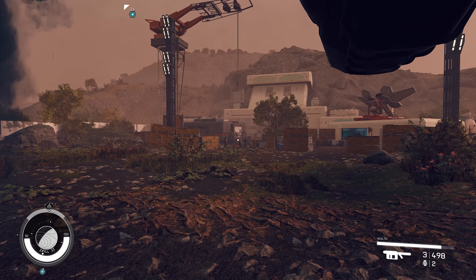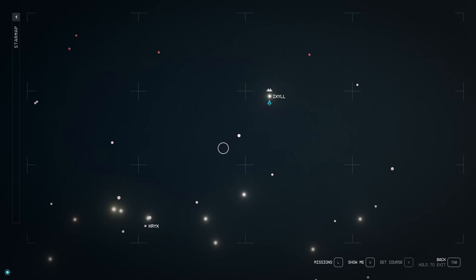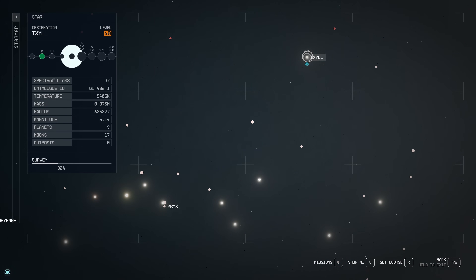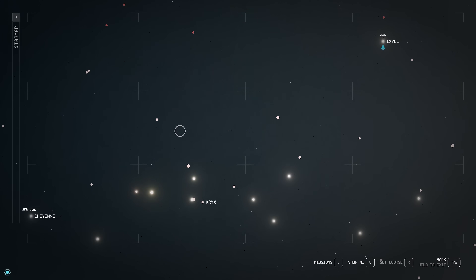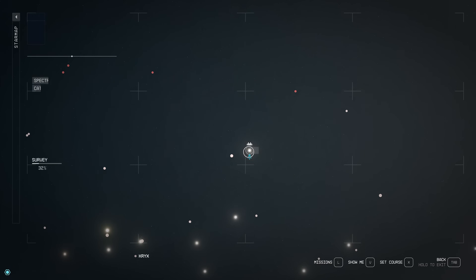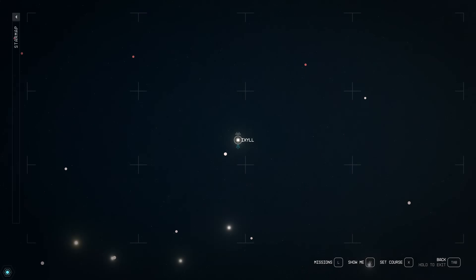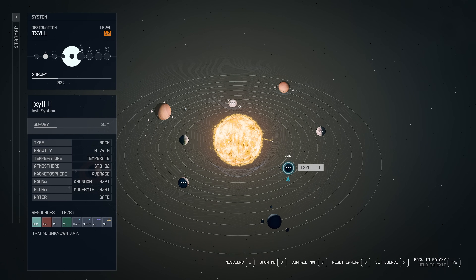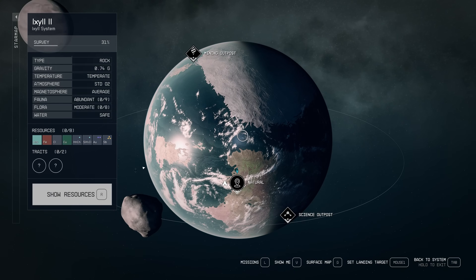I'll show you the location. We are towards the top right of the map — this is a level 40 system called Ixyl. Here's Cheyenne, so it's only a few jumps from there. We're going to this Ixyl system, and when you get here there is a planet to the right — Ixyl 2 — and on this particular planet there is a marker.